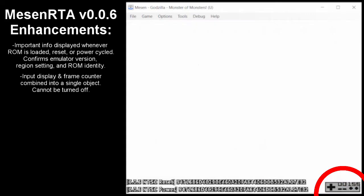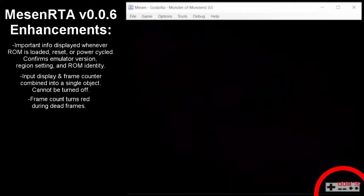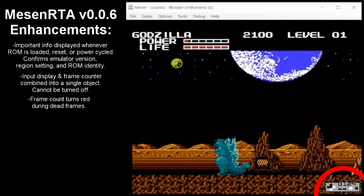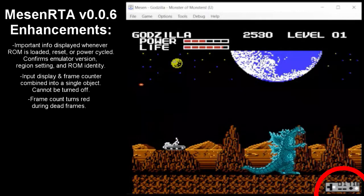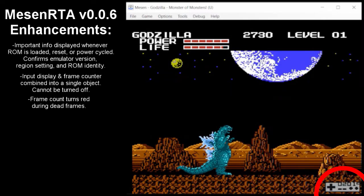The other change that's immediately obvious is the new input display, which has been merged with a frame counter into a single object, which uses up less real estate. Additionally, the frame count will turn red during lag frames or dead frames to further help confirm that the game is operating as it's supposed to. The display cannot be turned off, but you can still change which corner it's in. It's in the bottom left by default, but I moved it to the right for this video so it wouldn't overlap with the startup text.